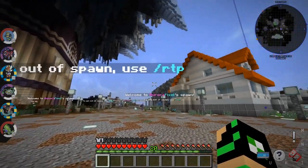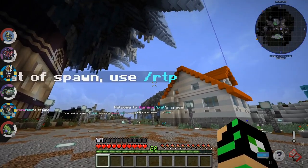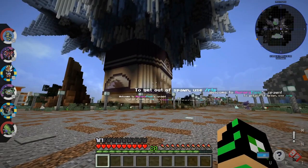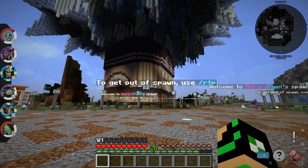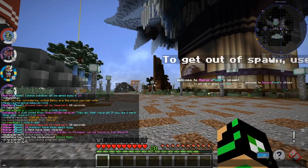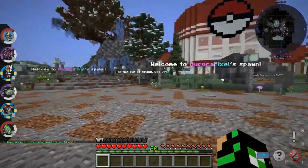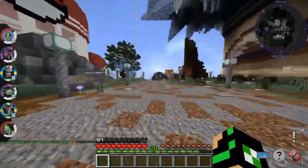As you guys can see, there is already a useful command for you guys to know right in front of me to help you get out of spawn. But if you need to get to spawn, all you have to do is type /spawn in the chat and you will appear right here. So that is one useful command to know.